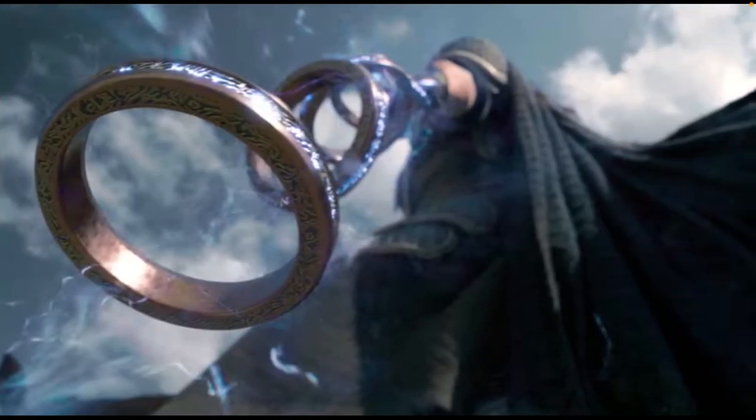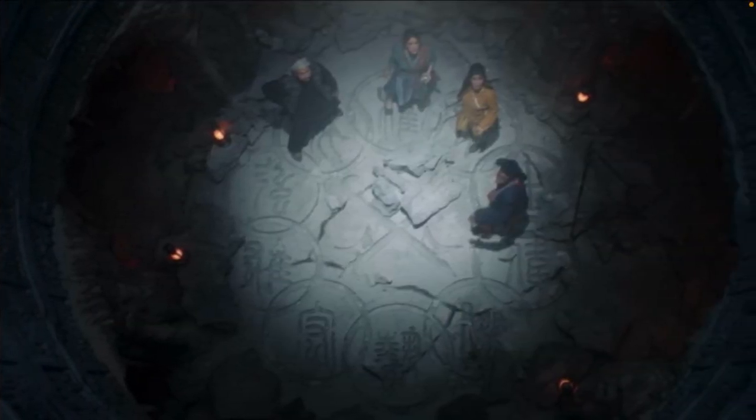The Ten Rings in Shang-Chi and the Legend of the Ten Rings were the first glimpse at this. These are small rings with crazy hieroglyphic-type markings all over the sides of them. They glow with blue energy and have immense power. Then in Ms. Marvel, not only did we get the Bangles, but in the temple where the Bangles were found, you had symbols and markings engraved on the floor that looked remarkably like the Ten Rings.